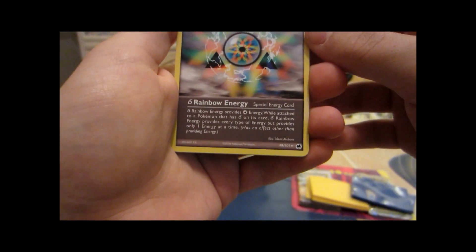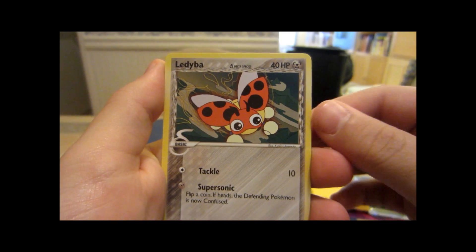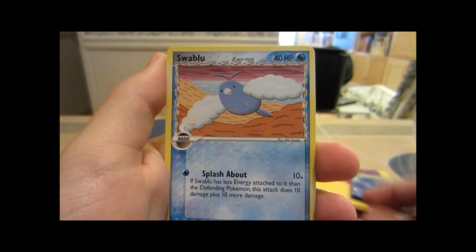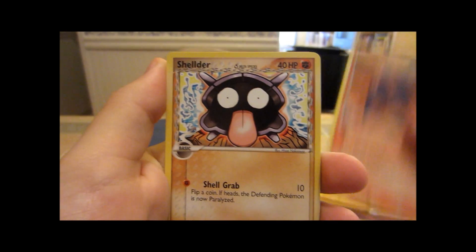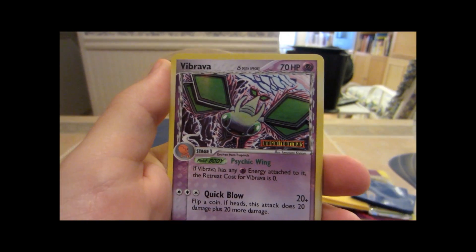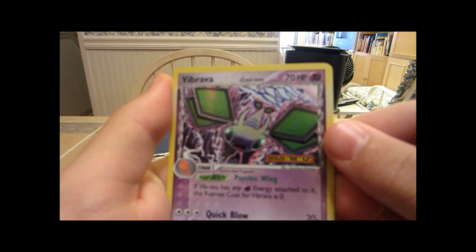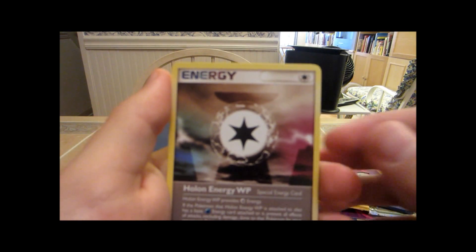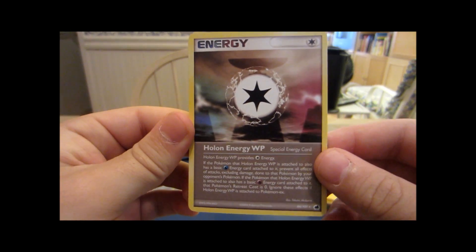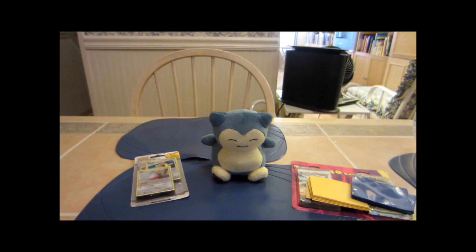Got a Rainbow Energy. I didn't mess up the trick — I was hoping that's not my rare. Ekans, Ledyba, Swablu — really like the delta species cards, they're really nice. Taillow, Shelgon. Got a reverse Vibrava, and this one's actually a reverse rare — pretty sweet. Our regular rare is a Holon Energy WP. That really blows. Alright guys, stay tuned for the next two openings — JJP out.